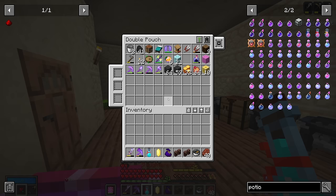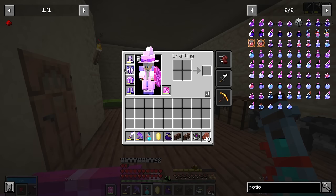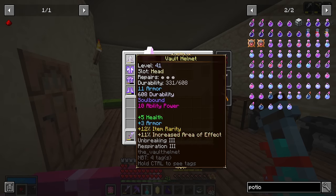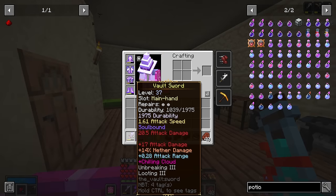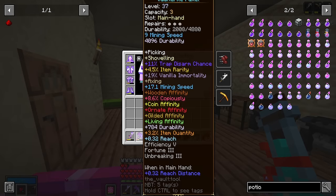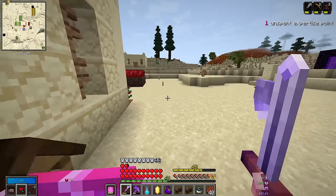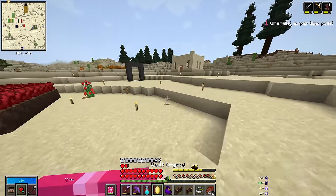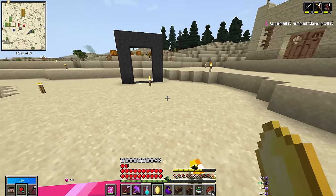Just wanted to give that little update. I did find a new chestplate which I'm currently wearing — gives me more armor and health than I had previously. But I'm about due for some upgrades on everything else: leggings, boots, helmet, and definitely sword. I'm still rocking a level 37 sword right now, which is definitely not ideal — I just haven't found anything better. So I think it's time for me to run again. I'm just going to keep running vaults until I find what I need.